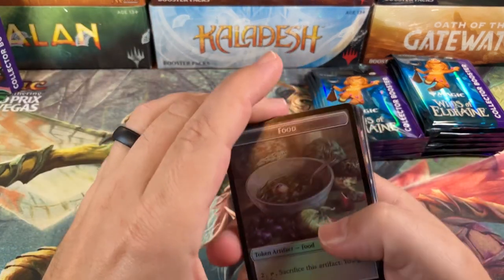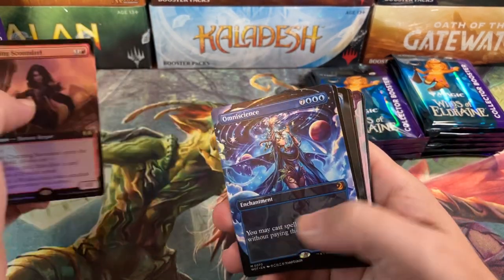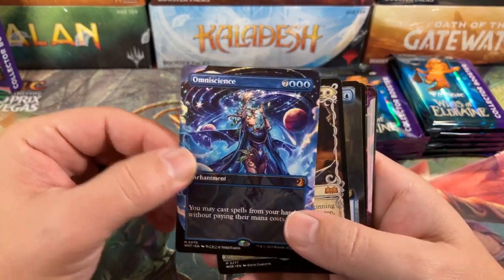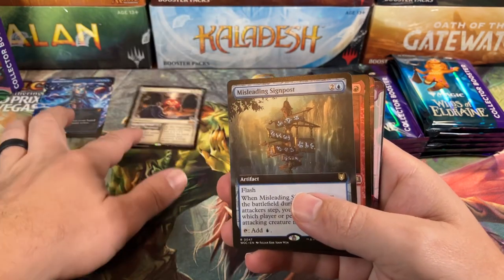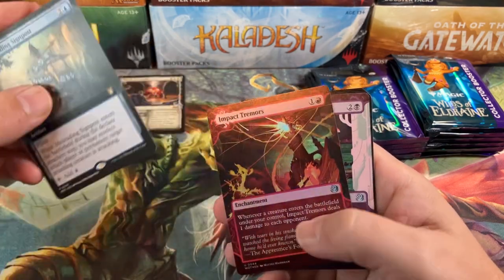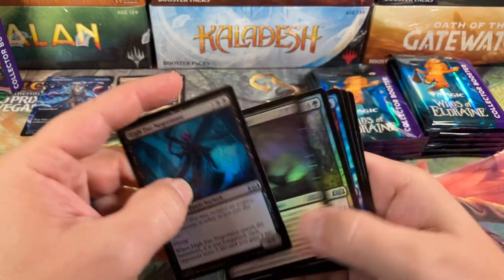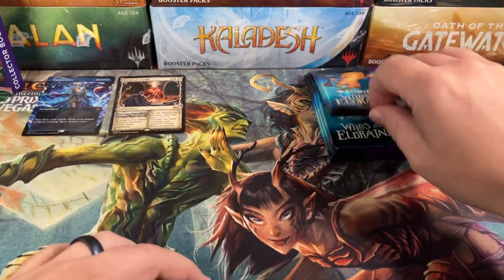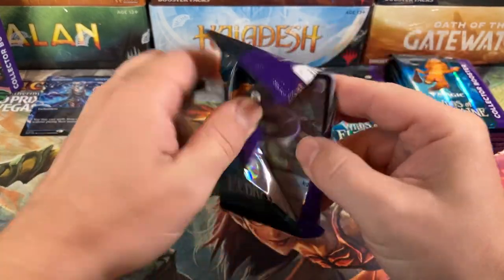Let's hope that doesn't happen again. Pack two: food and human token, Charming Scoundrel — there we go — Omniscience with the anime artwork, that's a little better, and Virtual Loyalty right behind it, double mythic! Misleading Signpost, Imodane, Impact Tremors, Stab Wound, and a Planeswalker. First pack nothing, second pack two mythics in a row — it's so weird how that happens.